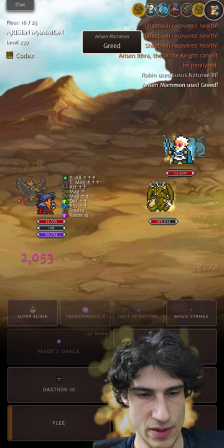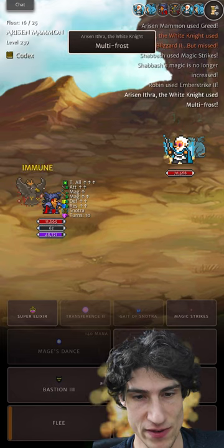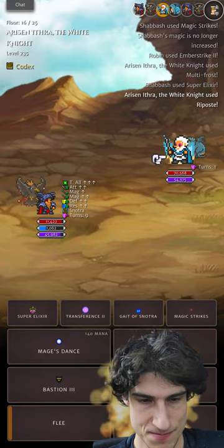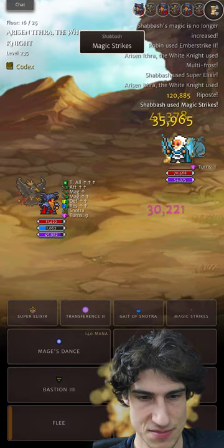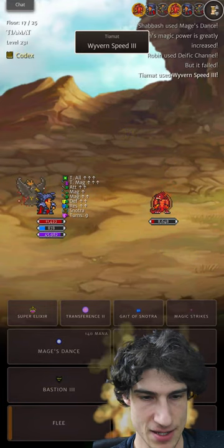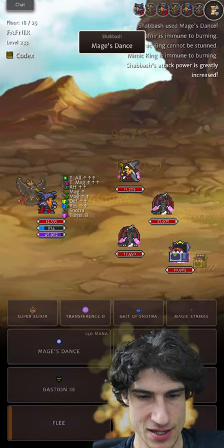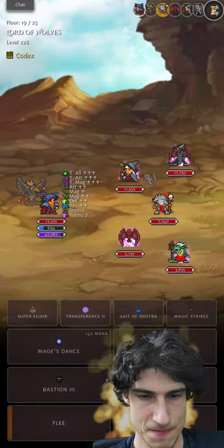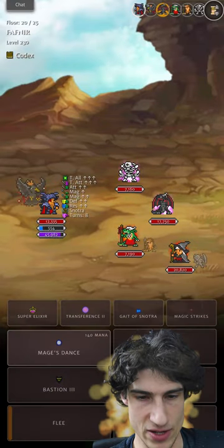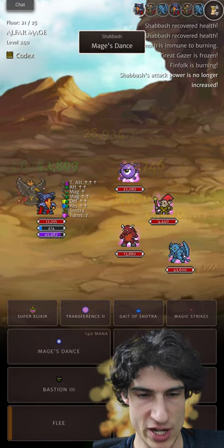Look at this — most Gods getting taken out. Cheeky Magic Strikes — 250,000 damage on Magic Strikes, what more do you need? Zerk Tiamat. Surviving. The top end is still pretty insane on Mage's Dance — 150k with the Deific Channel and the Triple Magic Up.